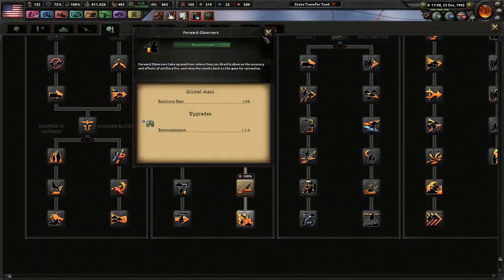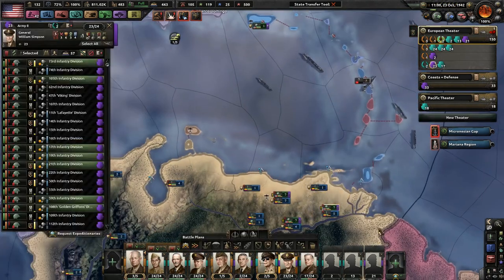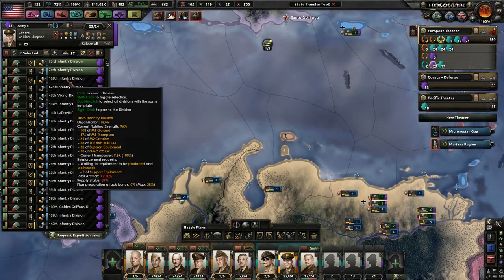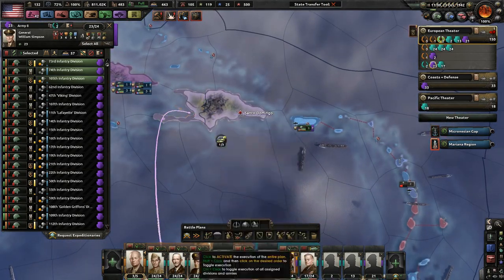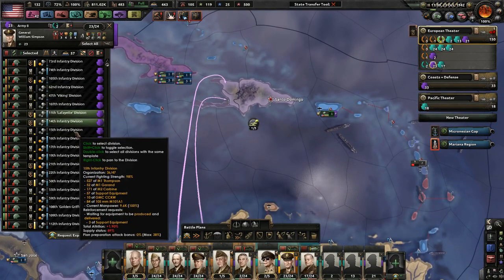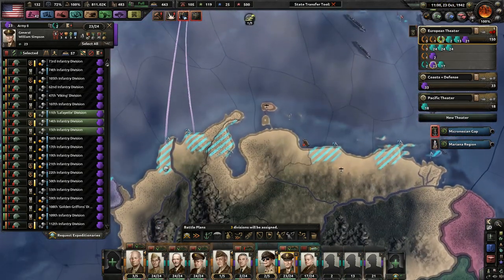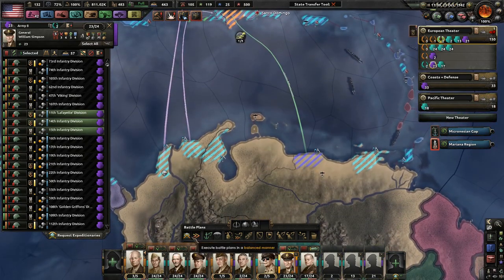Before the forward observer is done, let's go ahead and get the next advanced firebases and begin planning an invasion of the Dominican Republic. We immediately have to do this because I do not want the Japanese to have subs in the Dominican Republic as well as Haiti — that's unacceptable. So, what we're going to do is a fairly large naval invasion in which we will try to cut off Puerto Prince from Santo Domingo and then pretty much attack it from all directions.